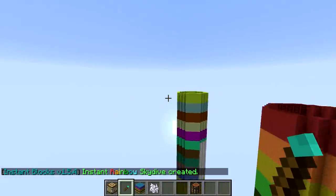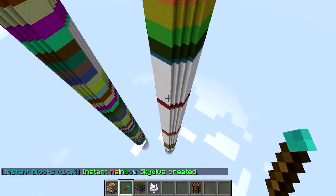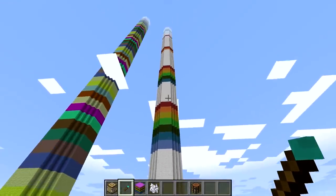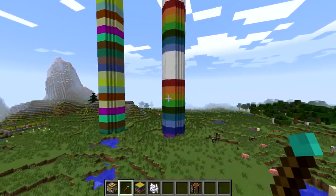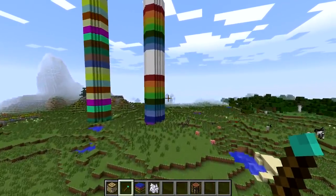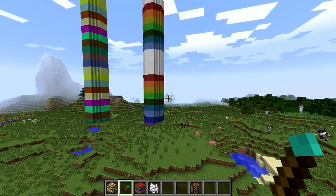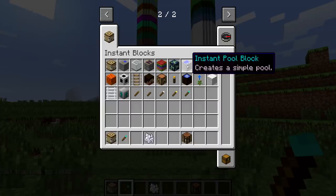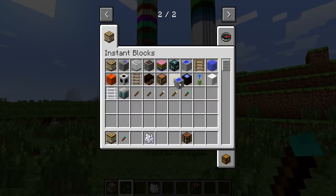I think I like this one better because these colors are a little bit weird. There is a lot of white in there — it's not actually as colorful as I thought, but still really awesome that we can just instantly build that in one second. Without this mod you're looking at maybe two hours right there.